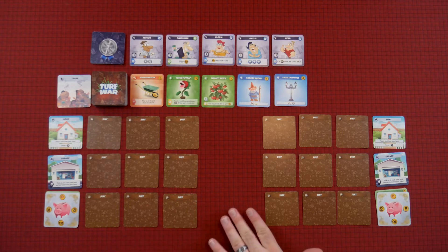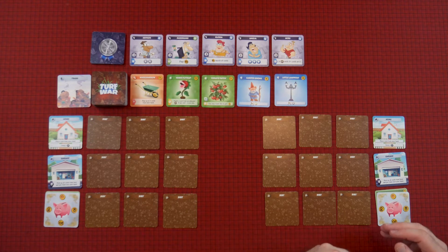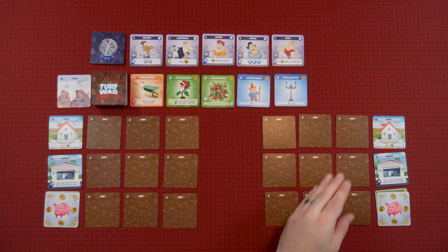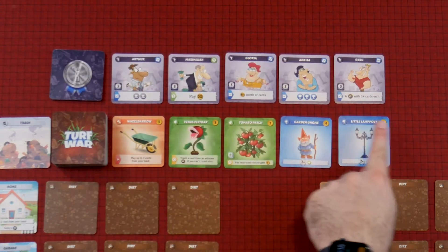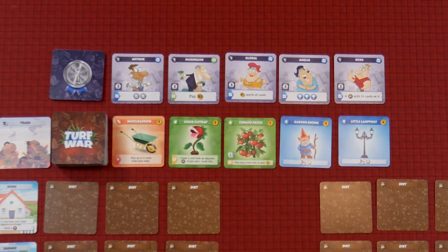Alright, so we're going to get started. Let's take a look at our table here. We both have these plots of land that we're going to be building on top of. We're going to be getting plants and ornaments and objects, and these are our neighbors that we're trying to sway. They all want something, like Amelia wants someone's yard to have all these trophies, or Maximilian wants someone to pay him $20. They all have conditions that need to be met, and when those are met, we can sway them onto our side of the neighborhood.